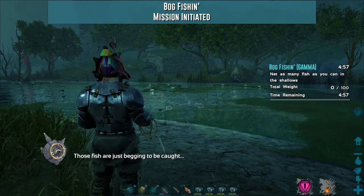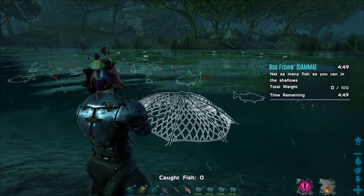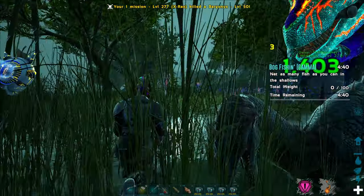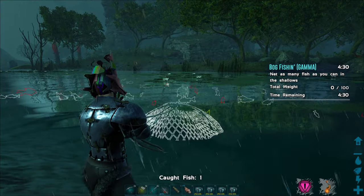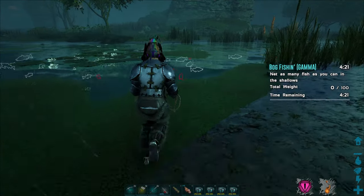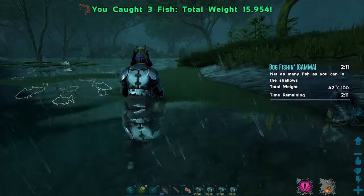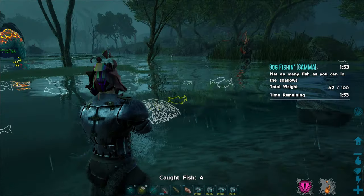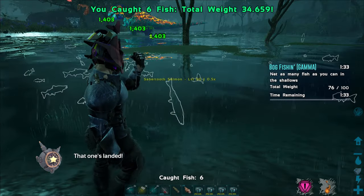We also have bog fishing, which is actually different — you use a net rather than a fishing rod. This one is honestly kind of difficult. I can't actually do the alpha mode because the piranhas are so irritating. Basically, you just go around collecting fish in the net, but when it hits a piranha, it resets — making this extremely difficult. We've got a few fish, so let's pull these in. Now there are not really any piranhas around since my Rex has killed most of them, so we can get a ton of fish. This is definitely why it's handy to have something like a Rex. We've got about four or five — 34 away, that's pretty good.